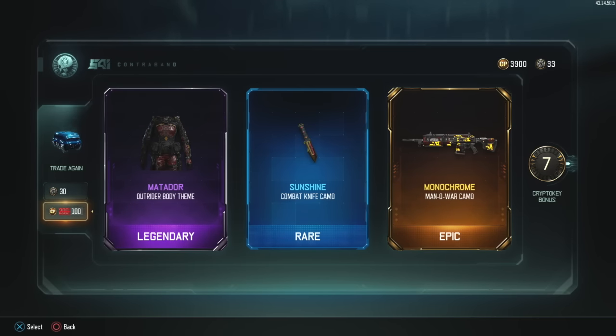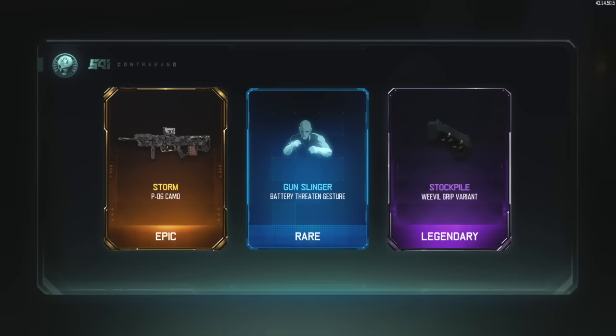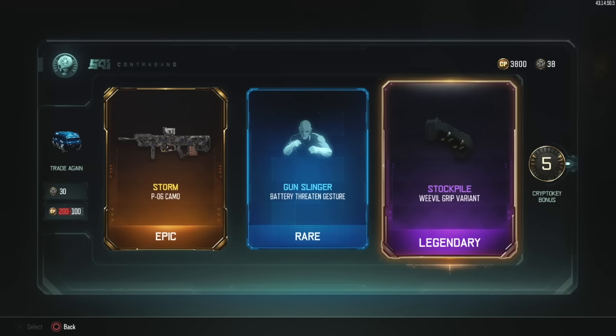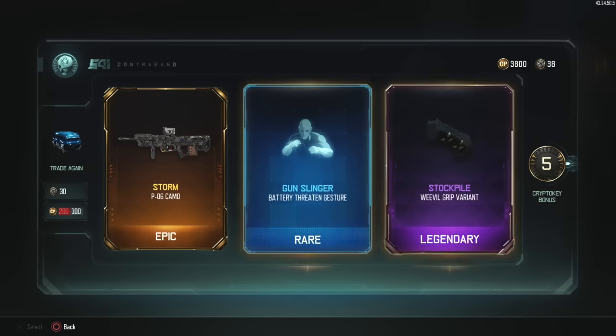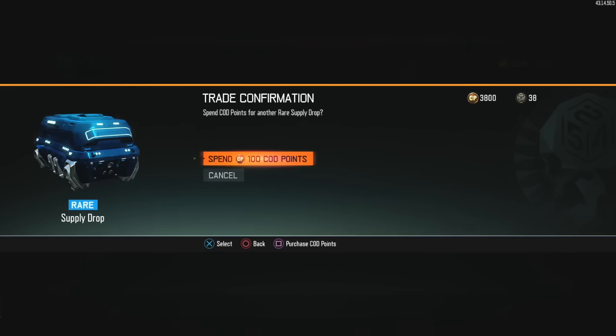Let's go again. Like I said, I'm feeling lucky. Storm for the PO6, Gunslinger for Battery. Again we got epic, rare, and legendary. Stockpile Weevil grip variant, Gunslinger for Battery. Dude, these drops are really awesome so far. Let's keep going.